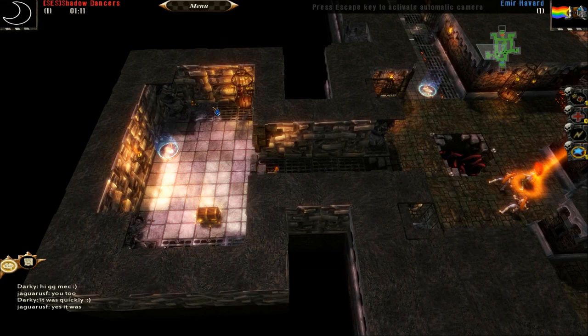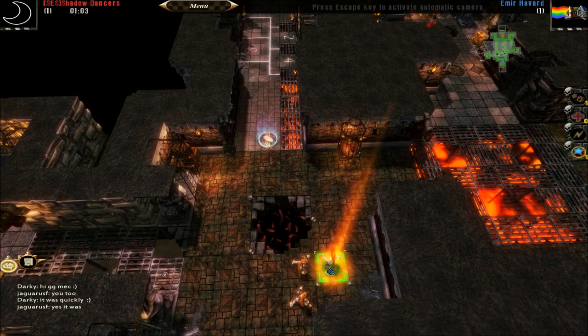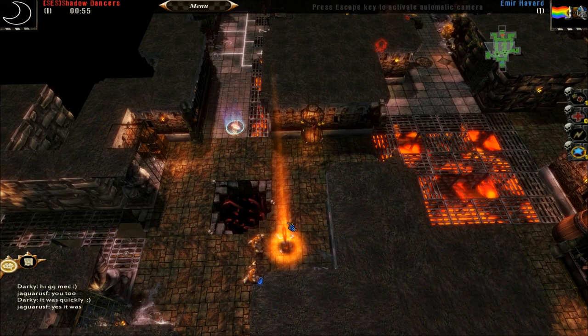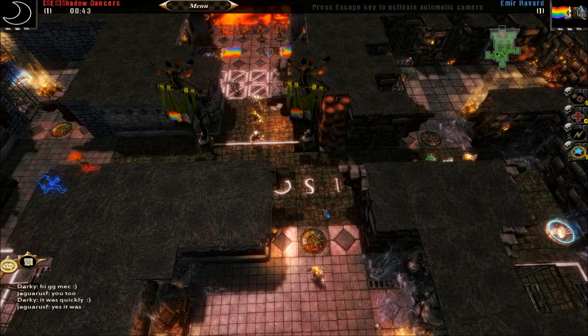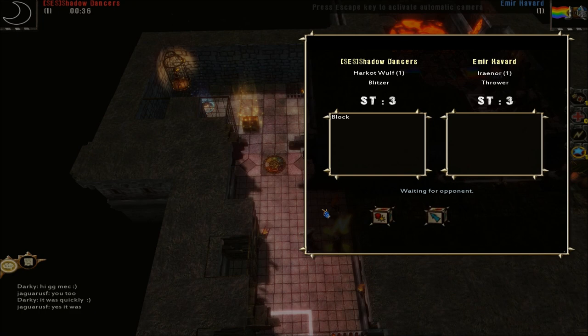When you have a higher strength than another player and you're standing next to them, you can roll to determine what happens - you can push them. You can push them into these fire traps or whatever that's supposed to be. So we'll just wait and see what he does on his turn.